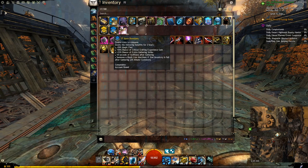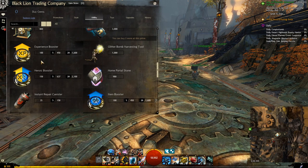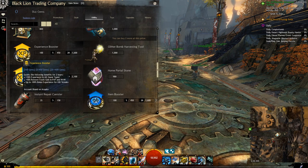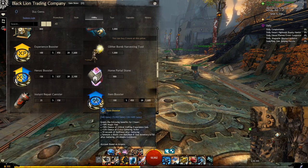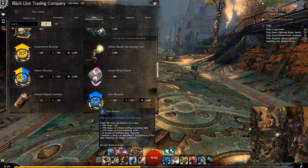You can also get it from the Item Booster, which comes from various sources in-game, or as one of the buffs from the Candy Corn Gobbler — an item you can only buy from the Gem Store during Halloween. If you don't have any Experience Boosters, you can buy a few from the Gem Store: either Experience Boosters or Item Boosters. They will both give you the same buff, though the Item Booster gives you a couple of extra benefits.